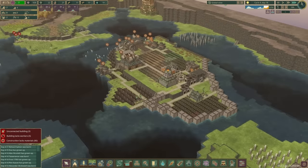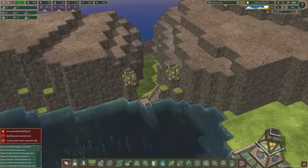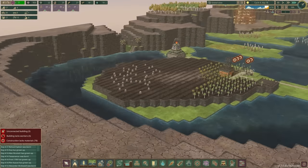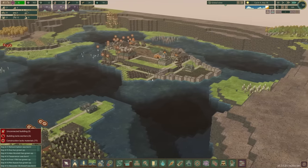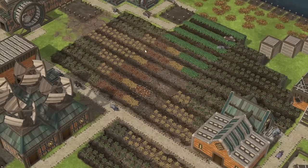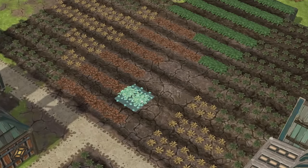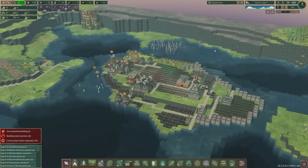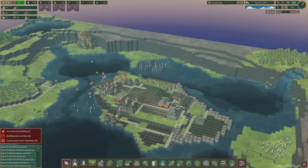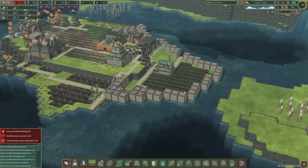Whoa, the water has receded! Look how much land we could actually have if the water level stayed there. Going back to the dynamite idea — if I could get dynamite, I could make this trench slightly lower which might keep the water at this level, because that gives me so much more land to work with. The trouble is, that means all our plants in the middle would be too far from water and they will die. And just like that, the drought is over — the water is returning.